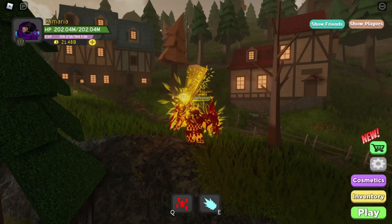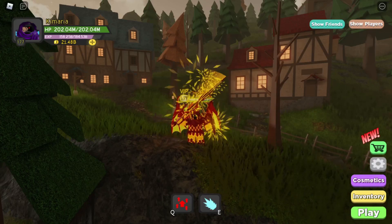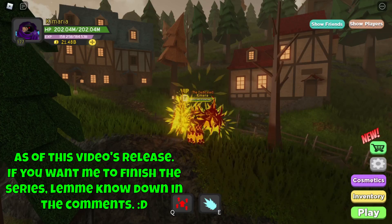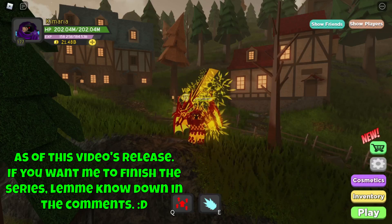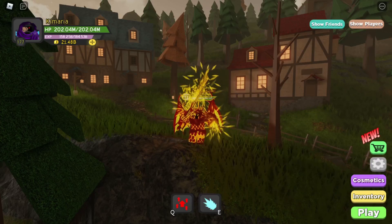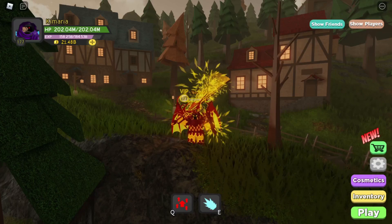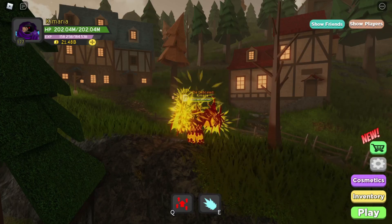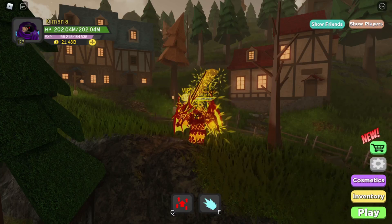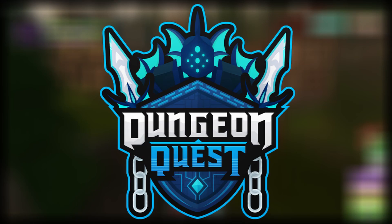A little while ago I had a series where I went in depth on how to defeat every single dungeon in Dungeon Quest. I only made it to Pirate Island and I think you guys are awaiting the King's Castle episode. However, I want to take a detour and cover the most recent dungeon. I think it'd be more helpful to give you guys a tutorial on how to defeat Aquatic Temple, the newest dungeon in Dungeon Quest.